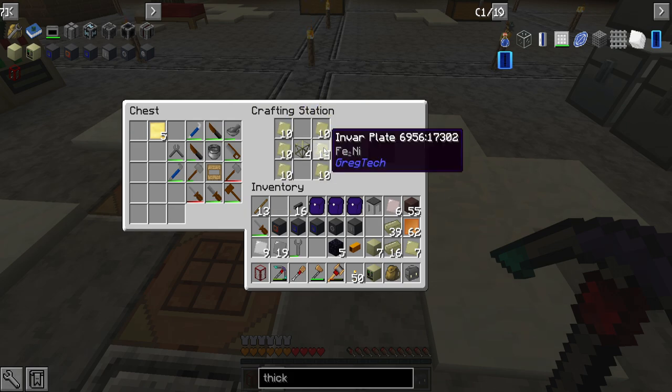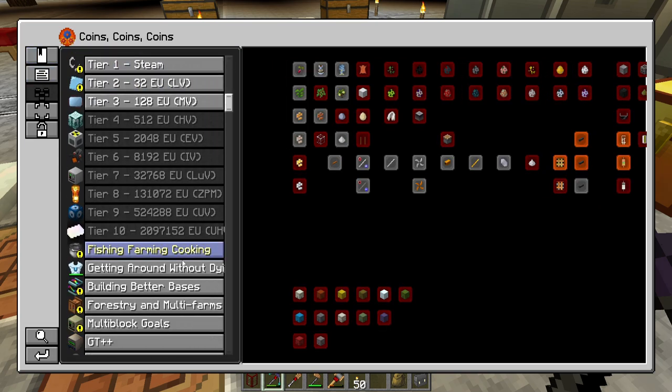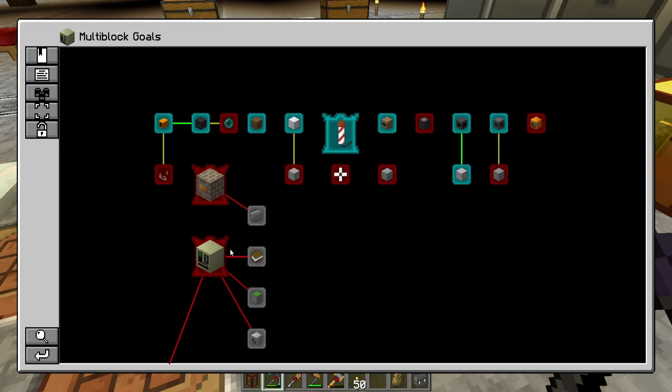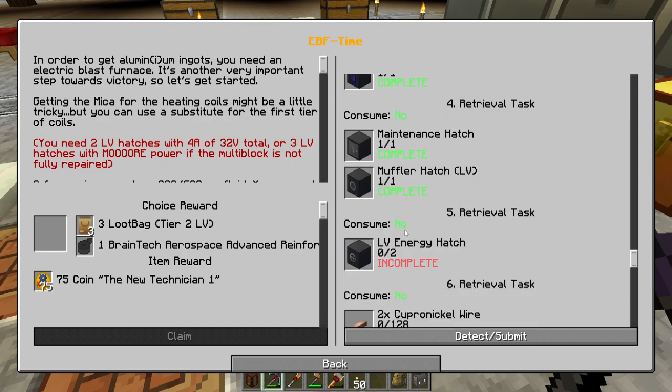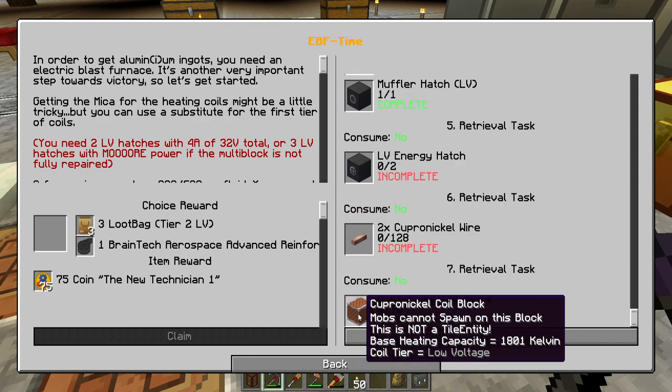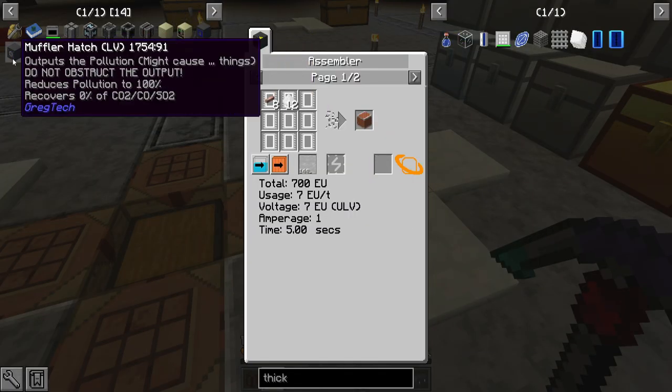There are all the invar plates — wrench, hammer — and the four more heatproof casings. The quest only wants 11 in multi-block goals, so hopefully that'll be enough. It says we've gotten most of the things so far. The ones that are left, though, are the really hard ones — so we should probably get started on cupronickel coils as soon as possible.